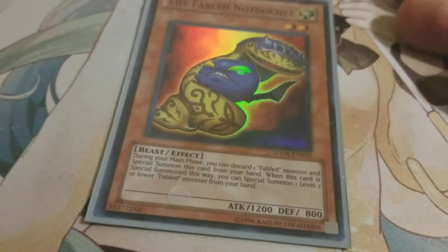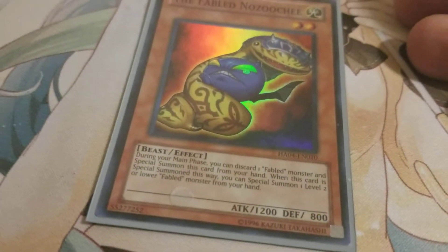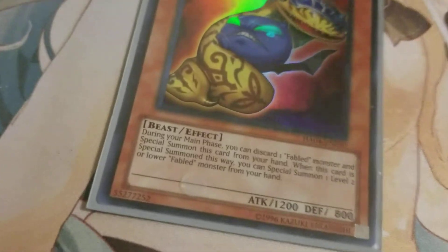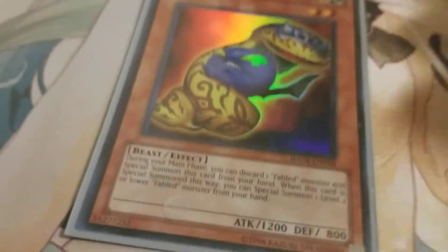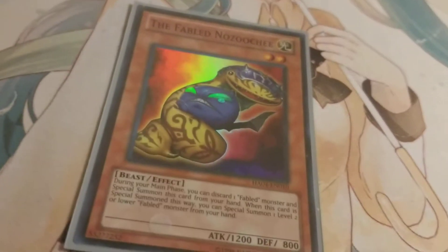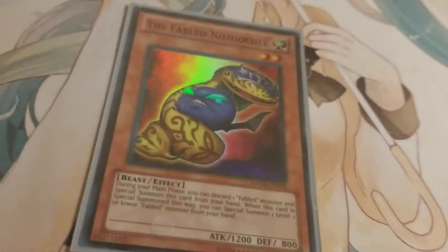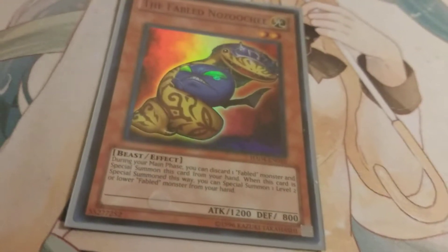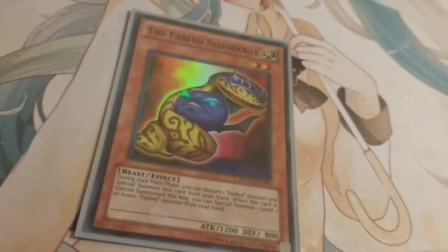Next, we have one Fabled Mizuchi, which I need to get a second one of. You can discard a Fabled monster and special summon any level 2 or lower Fabled from your hand. So if you have a level 2 like a Crust and you have a tuner discarded to your grave, you could summon a Cerberal or a Raven, then discard a Crust to summon Mizuchi, and you'll get any Fabled monster level 4 or lower back. Great for big Synchros if you're looking to go level 6 or level 7 if you can pull off a Raven.